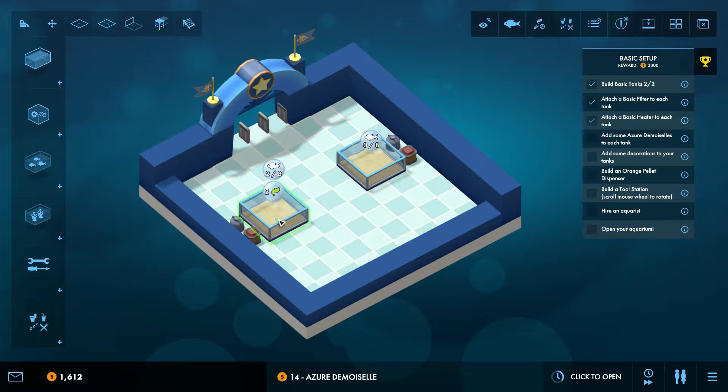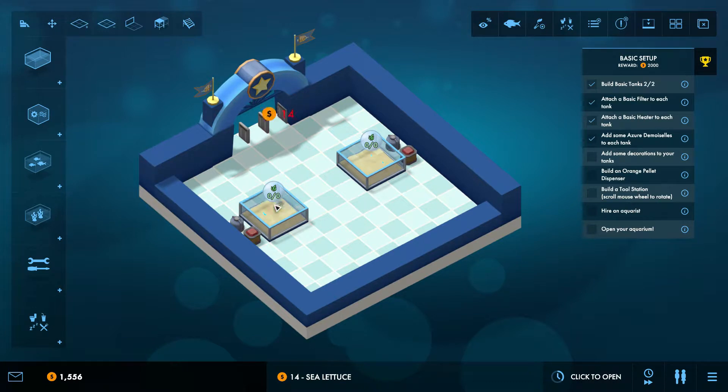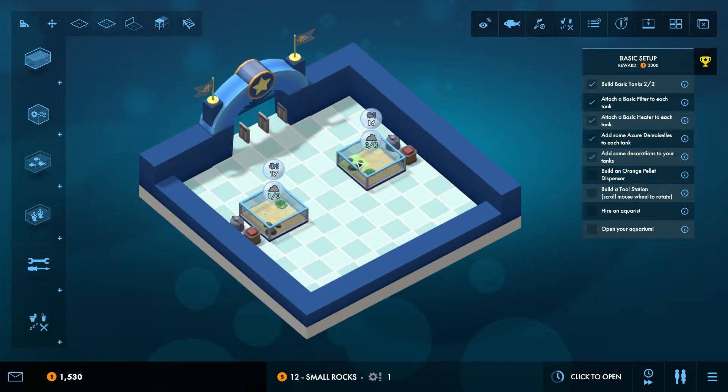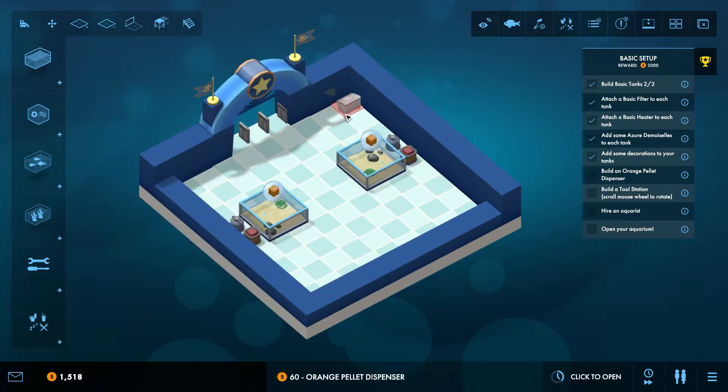Let's add a few to each tank. Then we need to make it look a little bit nicer. We don't have a lot yet so it's a bit boring looking, but it's fine — we will unlock a lot of nice stuff later. Build an orange pellet dispenser — that was right over here. Let's have it right over here for now. And a tool station, because machines break down and then we need to fix them.